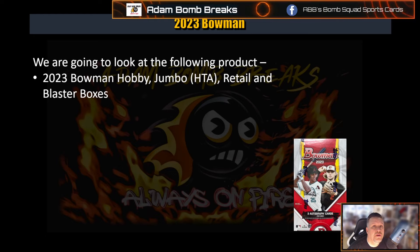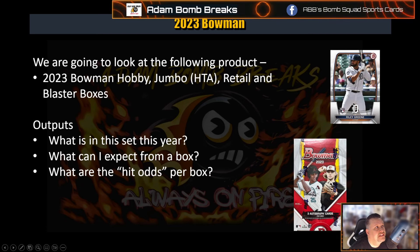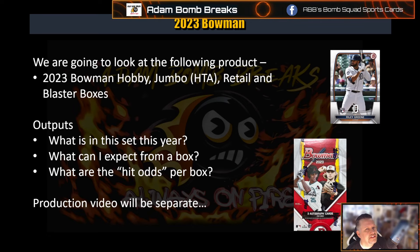We're going to look at the Hobby Box, the Jumbo HTA — I don't really know what HTA stands for, one day I'll look it up — Retail and Blaster Boxes. We're going to see what's in the set, what to expect from a box this year, and what the hit odds per box are. We compare and look at the auto odds to see which one is the best value. The production video is going to be separate, so look out for that here soon.